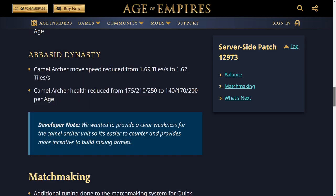For the Abbasid Dynasty, the Camel Archer move speed is reduced from 1.69 to 1.62, and the Camel Archer health has been reduced from 175, 210, 250 to 140, 170, and 200 per age. The developer note says they wanted to provide a clear weakness for the Camel Archer unit so it's easier to counter and provides more incentive to build mixed armies. They had a recent buff in the last patch, so this is to balance things out. They're pretty expensive, so it'll be interesting to see how much they're used — probably sporadically mixed into armies to take advantage of the support benefits they provide to infantry.